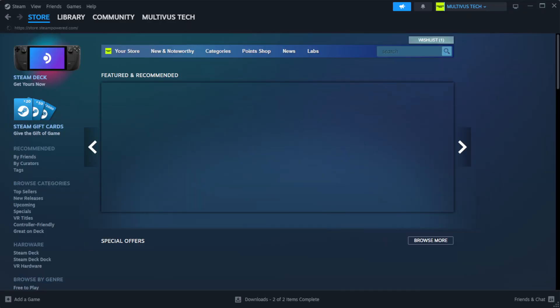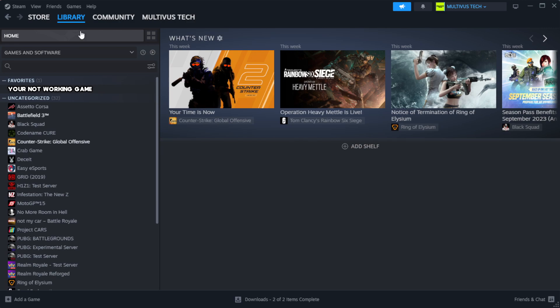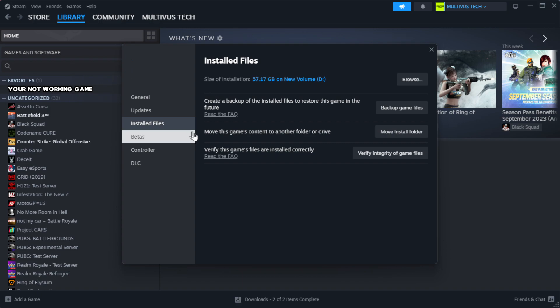Open Steam and go to the Library. Right-click your not-working game and click Properties. Click Local Files, then click Verify Integrity of Game Files and wait.